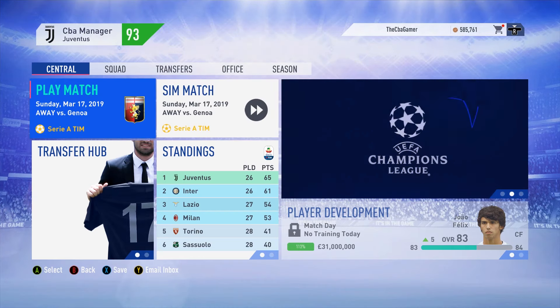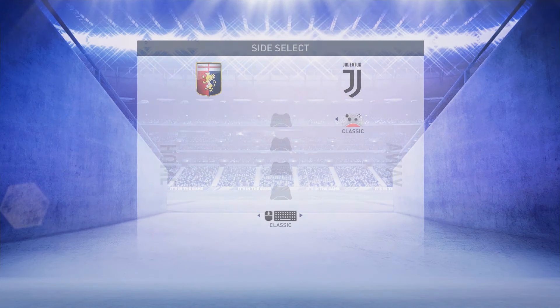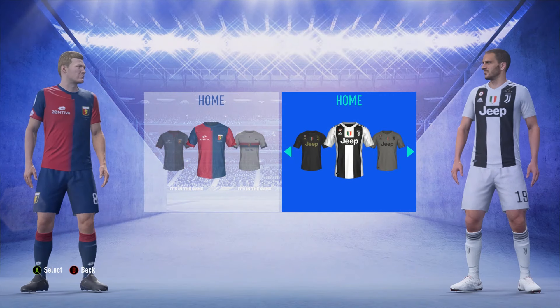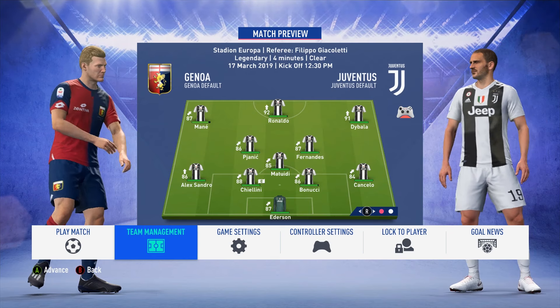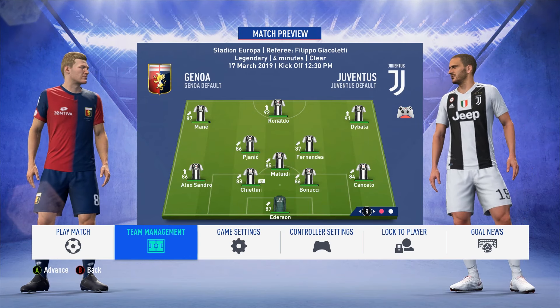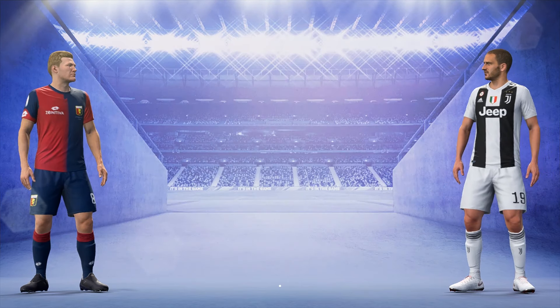So we've got Genoa up first. Looking at the first team, Mane and Ronaldo look a bit off the pace with the stamina, but I think that'll be fine. We'll go in with the first team and then play the second team against Inter Milan. Let's get into it and play the match.